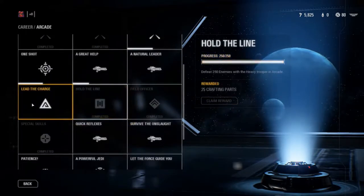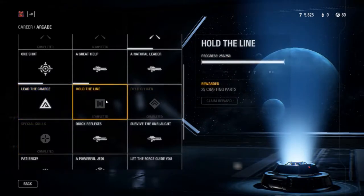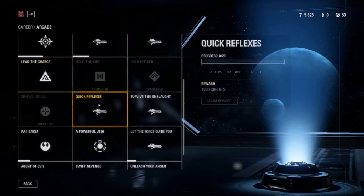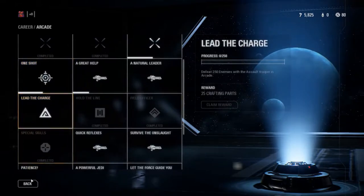So you'll notice all these little special skills — field officer, hold the line — you all have to do 250 kills. So we're going to kind of shortcut that.